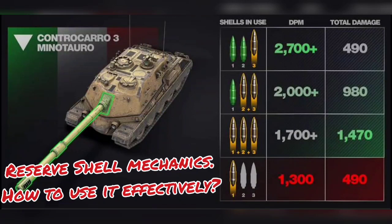This playstyle of using only the third shell will allow you to have the highest DPM — as we can see here, 2.7 DPM. Using only the third shell is best in the beginning of the battle when your teammates are spotting for you, you have a good TD spot, and enemies are shooting from every position — right side, medium side, heavy side. You can just snipe your shots from distance and keep firing.